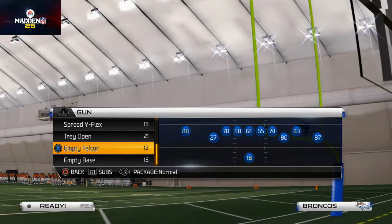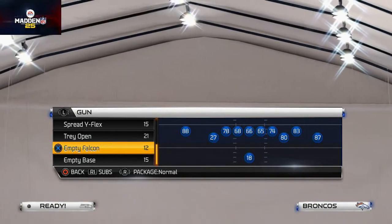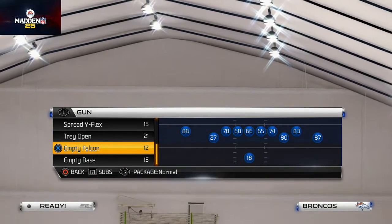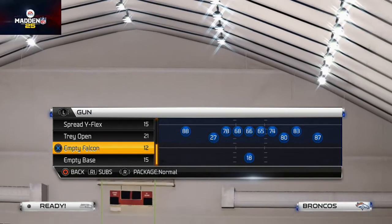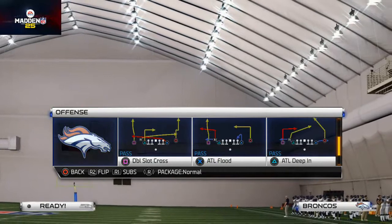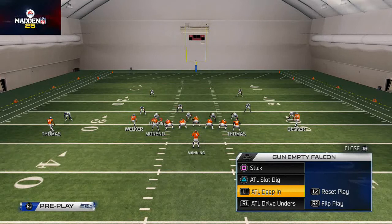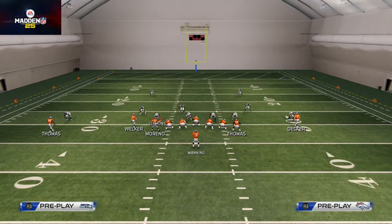In today's video we're talking about the Empty Falcon. I think it's one of the better man beaters in the game — it goes unnoticed because it is good every year. The play we're going over is the ATL Deep End. The cool part is it's a stock quick audible, which makes this playbook pretty good for Madden Ultimate Team because you can get to it quickly. We can also get to our blitz beater and zone beater in the quick audibles, so this scheme becomes very usable.